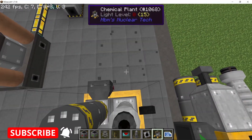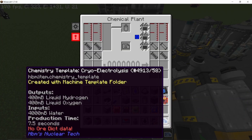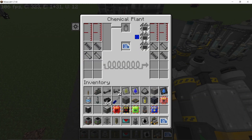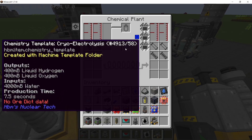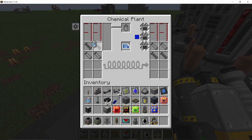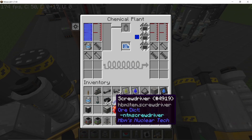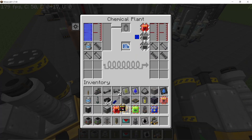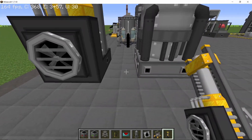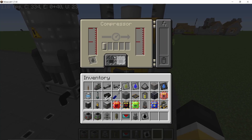Now in order to produce liquid hydrogen — we are going to need it in two of our machines — I'm going to set up two chemical plants. These will take heavy infinite water barrels in order to give us liquid hydrogen and liquid oxygen. Speed 3 and Overdrive 3 upgrades so that they can work at maximum speed. Before liquid hydrogen actually goes into the hydro treater, it needs to be pressurized to one pressure unit.